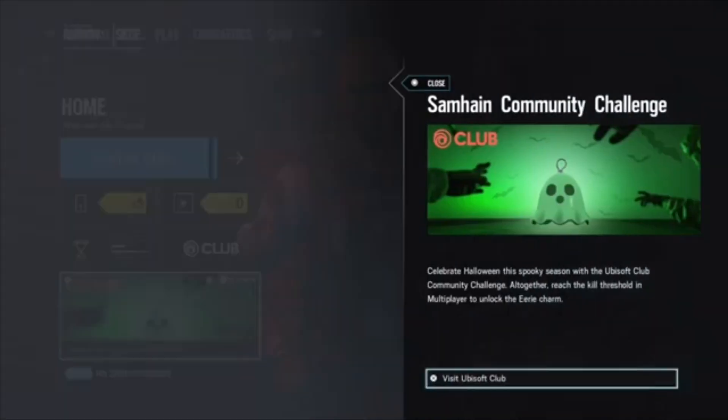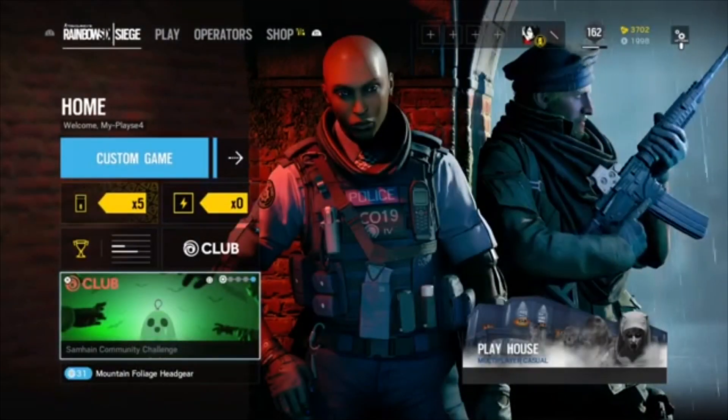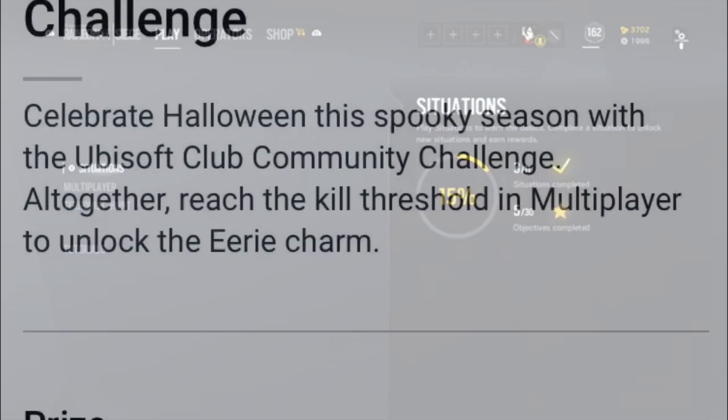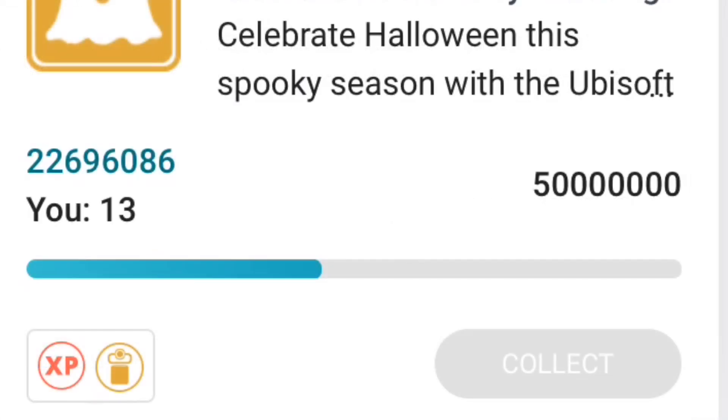Sorry, I have to do this with my mic. First of all, of course, you have to activate this challenge. After this you will be automatically placed on the list for getting this charm. The only thing you have to do then is make a kill in the Madhouse map. Then you will be part of the list, and the whole community of Rainbow Six Siege has to reach this goal. If the whole community reaches this goal, every player on the list will get this charm for free.